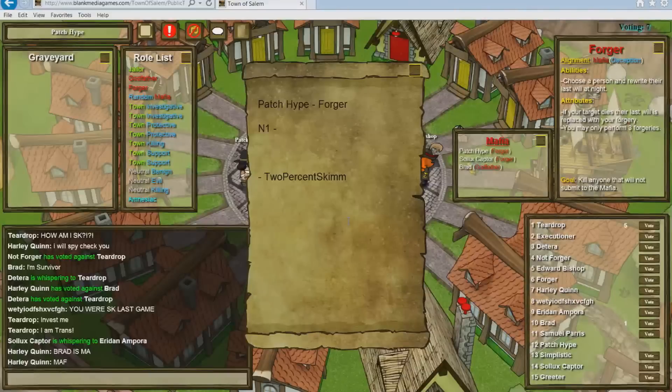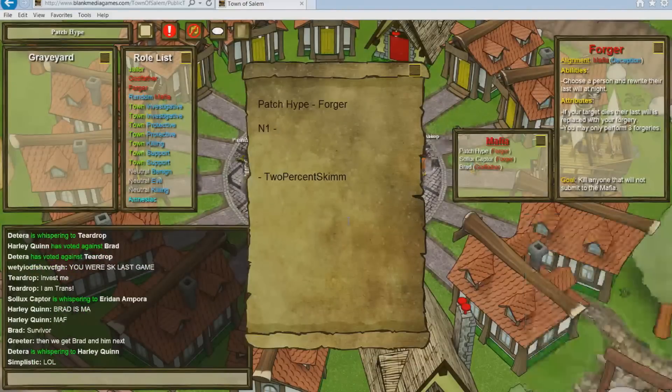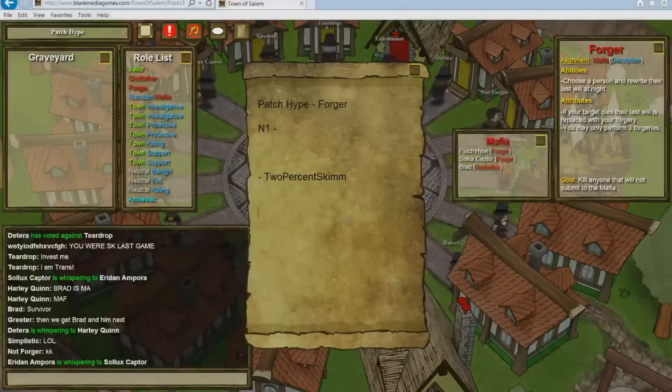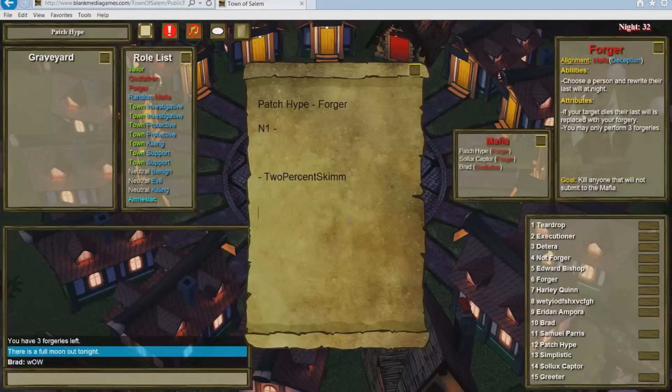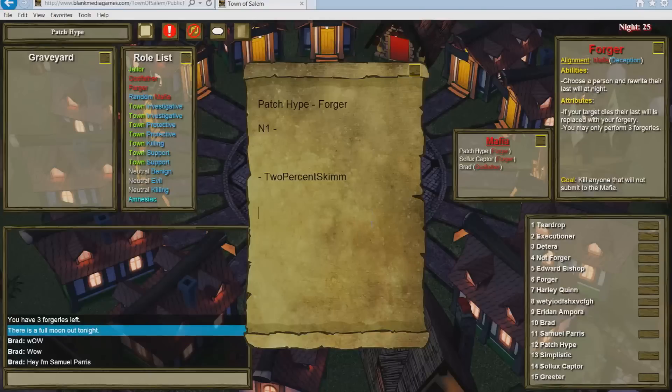Another tip: you can use the Forger to blank wills out like a Janitor, but keep in mind it does not clean their role like the Janitor does. I would argue that if you cannot put a convincing fake will that will actually mislead town, just clearing the will is actually weaker than a Janitor. So try to pick targets and put in wills that are somewhat believable, using that power to throw around suspicion and confuse town — not just blank out the will.